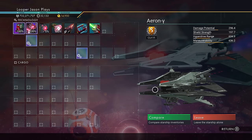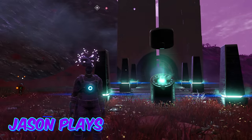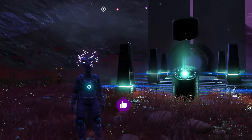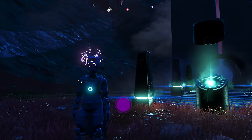Look at this! This is a free S-Class Sentinel ship. Look at how cool that thing is! Welcome back to No Man's Sky, everyone. Jason here, and today I'm going to show you how to get a free Sentinel ship that is an S-Class ship. It is totally awesome. Very, very quick.